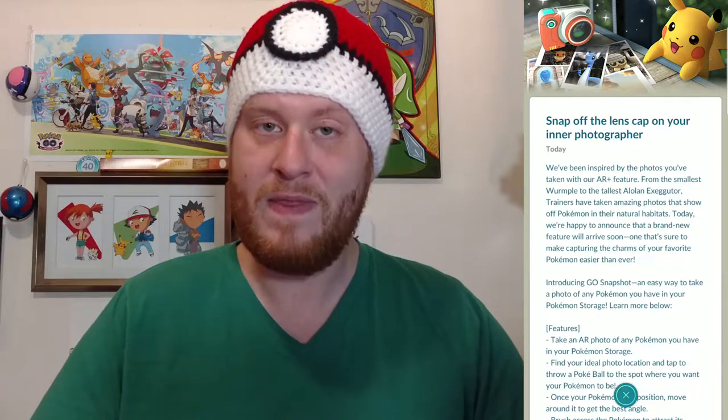First and foremost, the newest in-game announcement. When you signed into your game you got this notification that said: 'Snap off the lens cap on your inner photographer. We've been inspired by the photos you've taken with your AR feature — from the smallest Wurmple to the tallest Alolan Exeggutor, trainers have taken amazing photos. Today we're happy to announce a brand new feature — introducing GO Snapshot, an easy way to take a photo of any Pokemon you have in your Pokemon storage.'